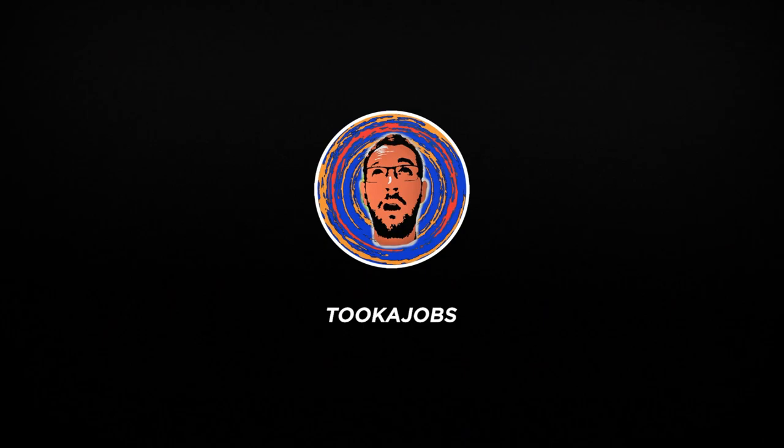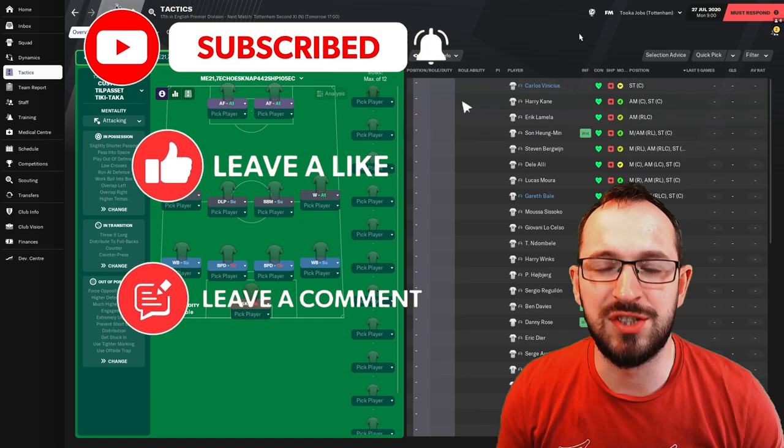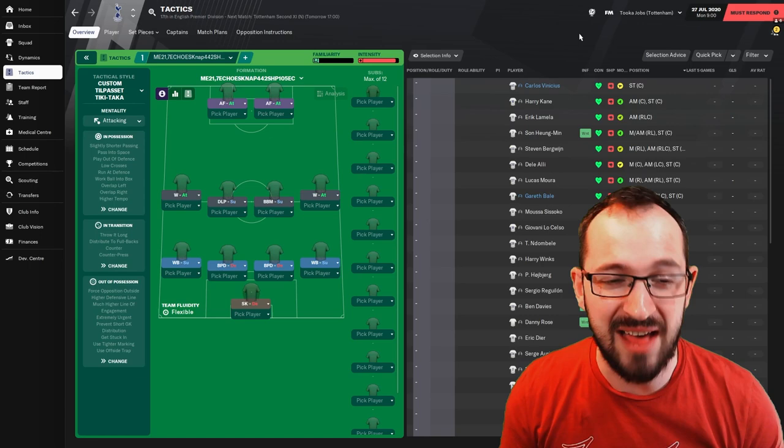What's up everyone? Welcome to the Tucker Jobs YouTube channel, where we show tactics testing for Football Manager 21. This tactic you can see here is NAP's Echo 4-4-2 tactic. We are taking it back to the classic shape of 4-4-2.